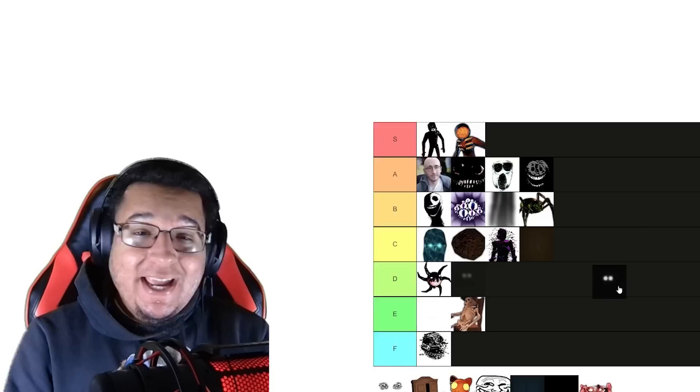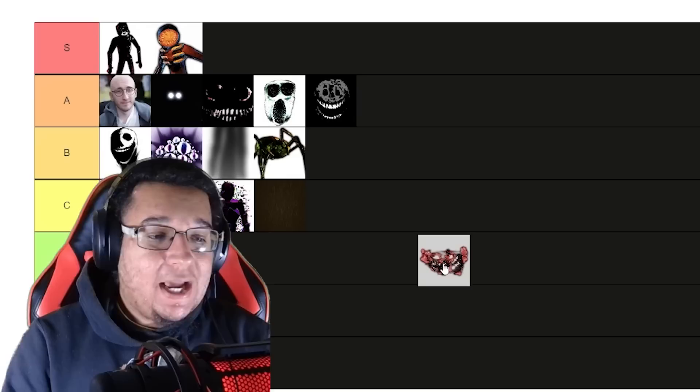Jeff the Shopkeeper — the guy has a vision. He wants to go to college and he even set up a shop for it. Easy A tier. In fact, I'm going to put him right above Dupe as well.